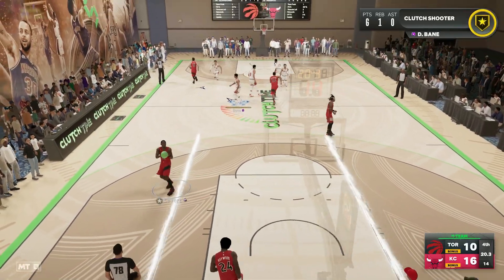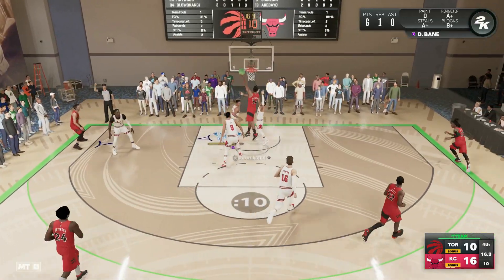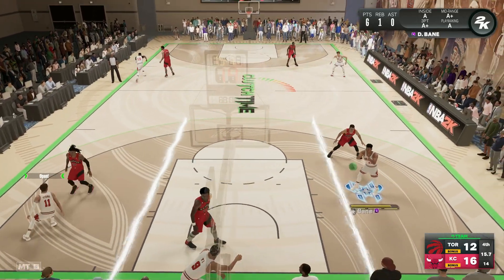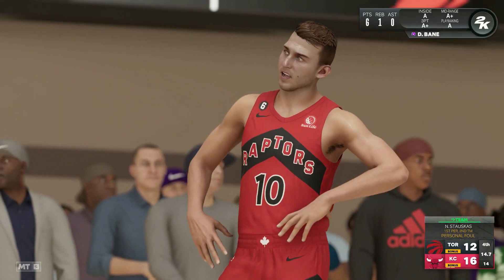I hit them both, we're already at two free throws. Now what you do is hit the automatic foul button — or just let them score an easy two — then hit R1 so you can select who you're going to throw it to, and throw it into Bain. So already we got two free throws and we're getting ready to get two more.